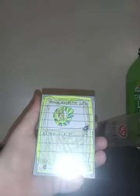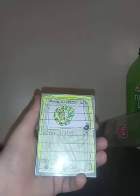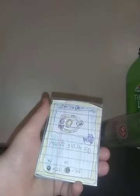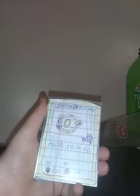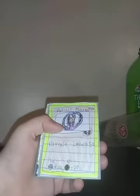Anubion, HP 60, it's a Defense Type, Atlas Strike 20, Weakness: Stamina, Resistance: Attack. Obeliusk Odin, HP 50, is an Attack Type, Music Slash 50, Weakness: Defense, and Resistance is Stamina.